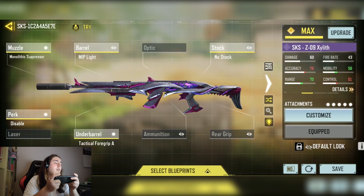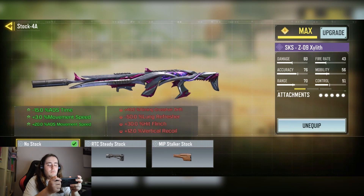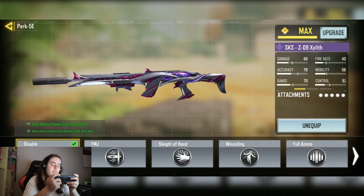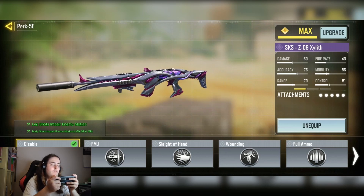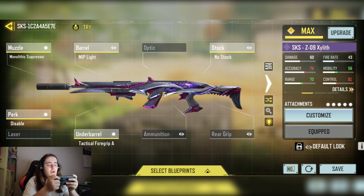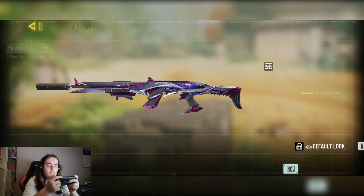This is my SKS loadout — it's my long-range build. We have the Monolithic Suppressor for plus sound suppression and increased damage at range. The MIP Light Barrel for minus 10% ADS time and plus 5% movement speed. The No Stock for minus 15% ADS time, plus 3% movement speed, and plus 20% ADS bullet spread. The Disabled Part — with a marksman rifle it slows the enemy's body on hit, making follow-up shots easier in a two-shot. And the Tactical Foregrip A for minus 5% vertical recoil and minus 20% hip flinch.